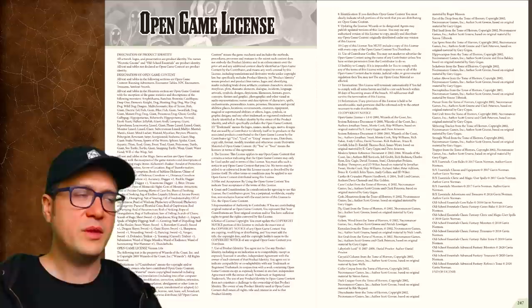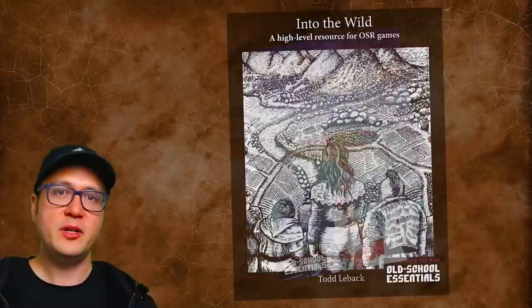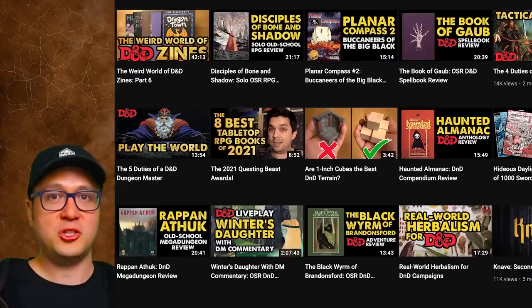Old School Essentials comes with a common open game license that allows third-party creators to make their own compatible adventures and supplements, and the amount of creativity this OGL has spawned has more than made up for any shortcomings in the original base fantasy game. I've included a link below to those publications as categorized on DriveThruRPG. As a good rule of thumb, if you see an OSE supplement you might like, check Ben Milton's YouTube channel, Questing Beast, to see if he has reviewed it — he covers the lion's share of high-quality OSR stuff coming out.